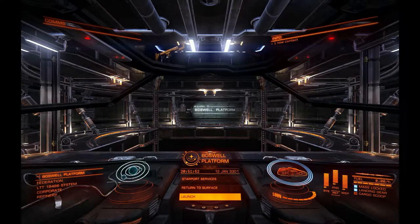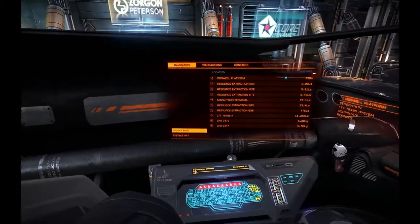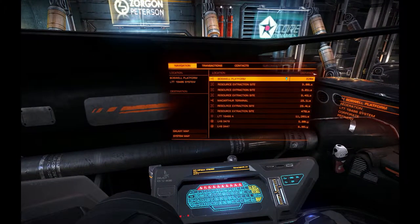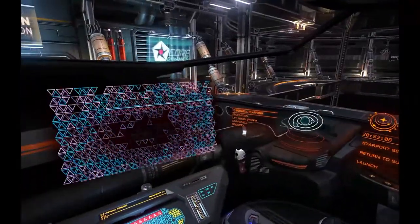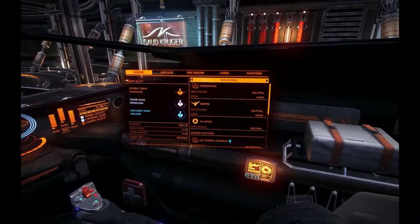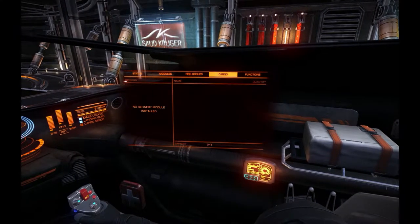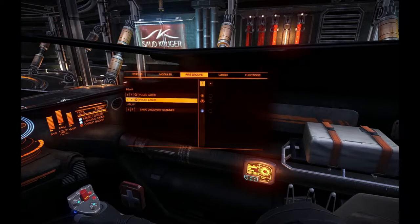So it's time to launch and go to a new one. I'm still not practiced with the controls. You actually have to look to the left and right to open up these menus, which is pretty cool. I'm harmless, penniless, nameless — it's pretty great. I shouldn't have any cargo right now. I just have the basic starting ship with two pulse lasers and a basic discovery scanner.